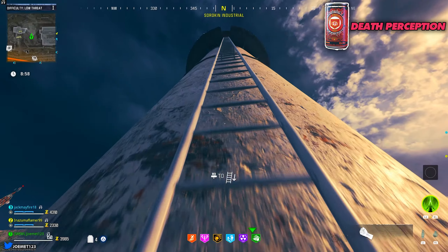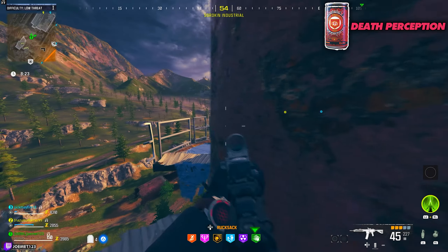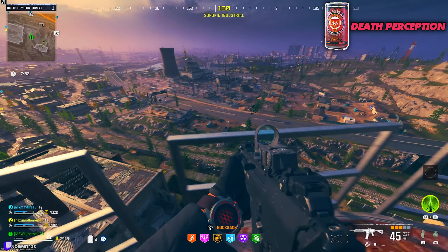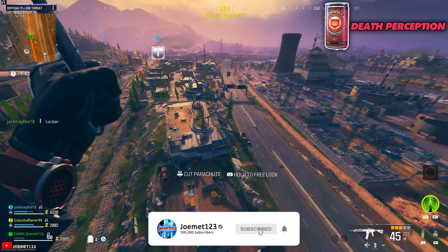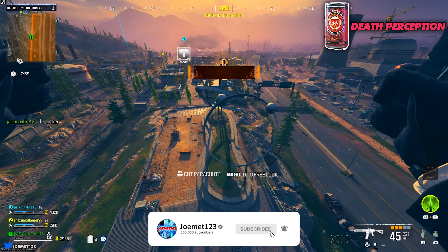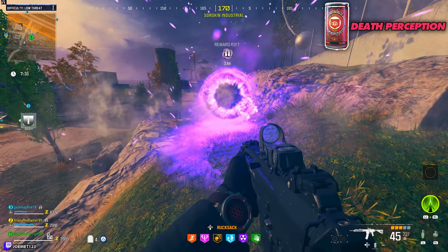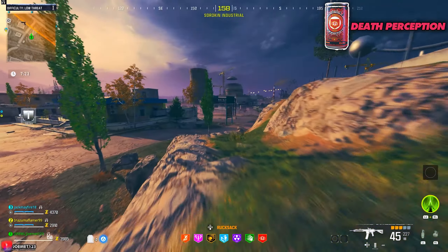Death Perception: Make your way to the tower located at E1 coordinates. Climb up the main ladder, then loop around the catwalk and climb up the second ladder to the top of the tower. Directly across from the top you'll see three rings. Jump off the tower, immediately deploy your parachute, and fly through all three rings. If done correctly, a completion noise will play and inside the spawn portal will be your free perk.